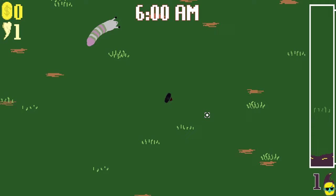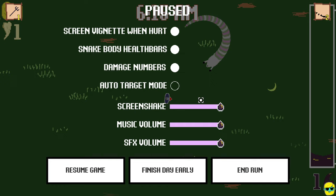All right, here we go. It does say here I can push escape for the pause menu. I can go to auto-target mode if I want. I'm actually going to enable this, because for me personally, when I play games like this, I concentrate on my movement and it's easier for me to move and then just aim automatically. But if I don't like it, I'll turn this off.